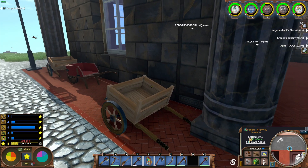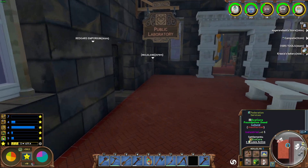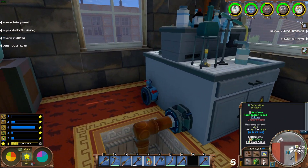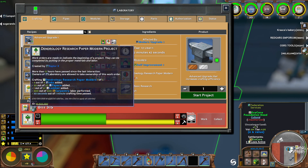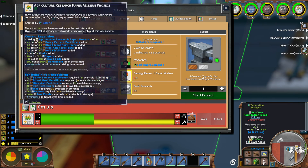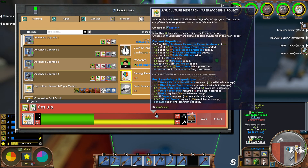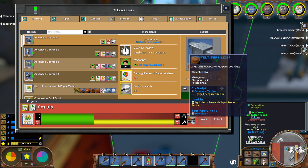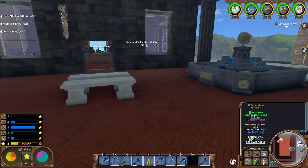Good afternoon ladies and gentlemen, RaptorX here with GoodCleanGamingRx and today we are back once again in Eco. I'm going to take a look and see how things are progressing on my research. We've got Dendrology Research Paper Modern which is going to require some lumber, and I'm still working on my Agricultural Research Paper Modern - I'm going to need to get some pelt fertilizer which is going to require some pelts.